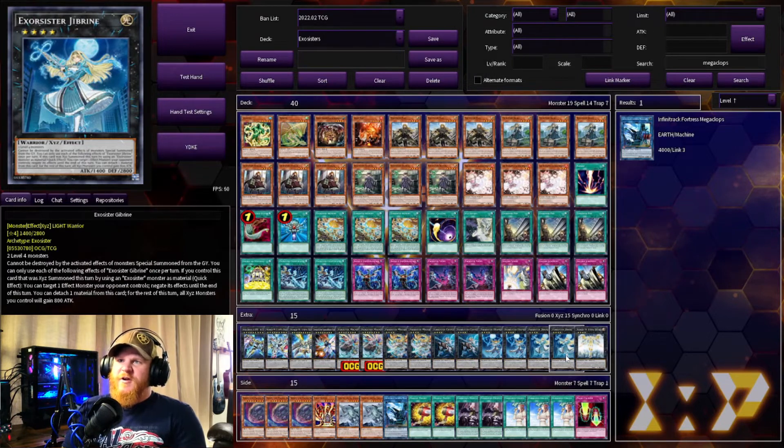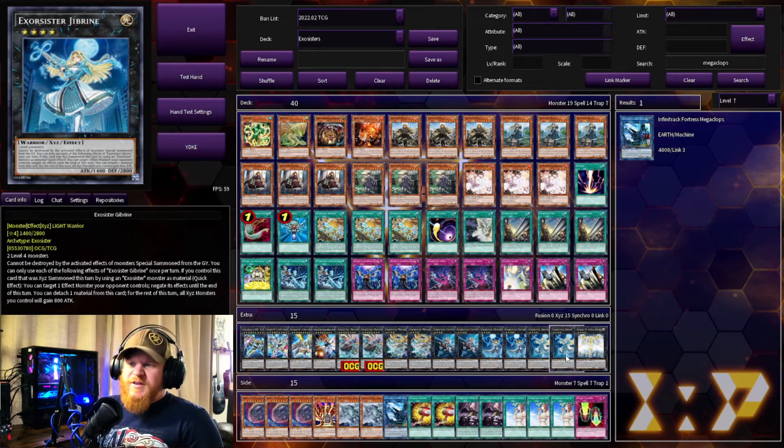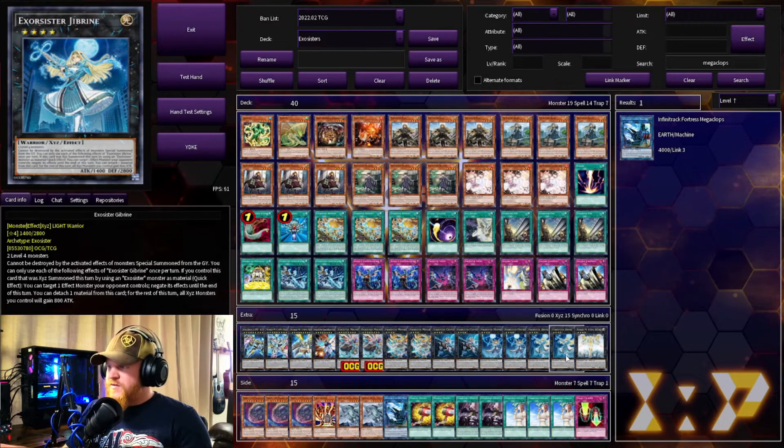We have the first Exosister XYZ — Jibrein. It takes two level fours and says it cannot be destroyed by the activated effects of monsters special summoned from the graveyard. Once per turn, if you control this card that was XYZ summoned using an Exosister monster as material, quick effect: you can target one effect monster your opponent controls and negate its effects until end of turn. Then you can detach one material from this card, and for the rest of this turn all XYZ monsters you control gain 800 ATK. This is the weakest of the XYZs in terms of attack — you'll probably be summoning it in defense position.